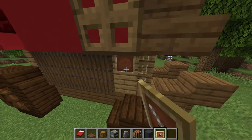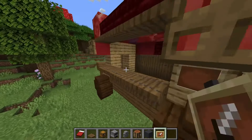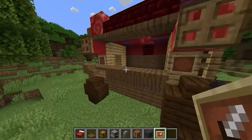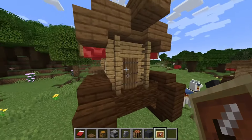Next up, we're going to add some decorations. These are just going to be four simple little item frames, just to add some detail. If you want to use it as a shop, I would highly encourage you to put some representative blocks in there, but it really doesn't matter if you don't want to.